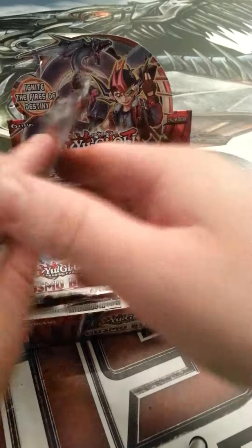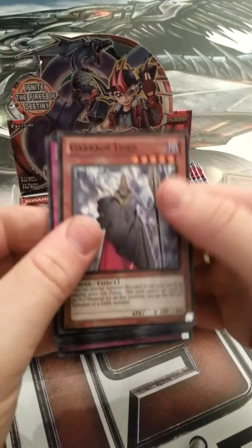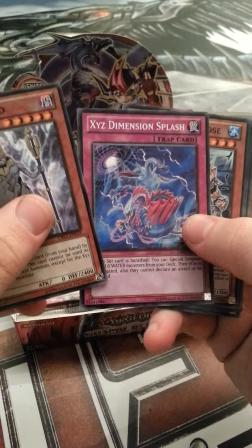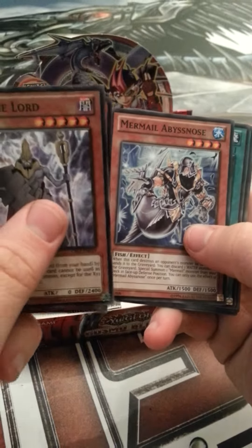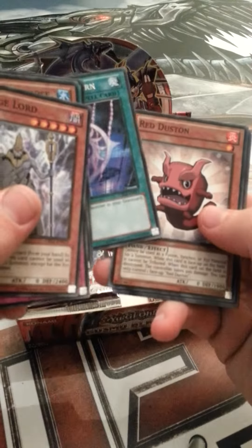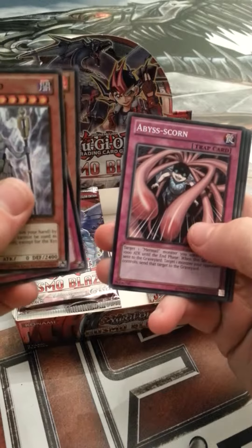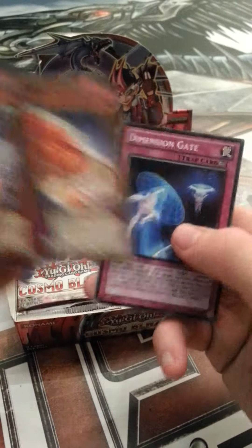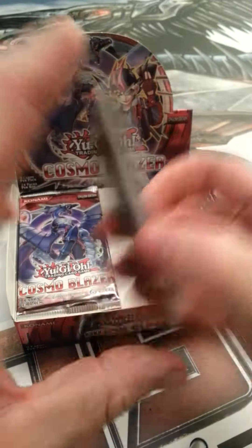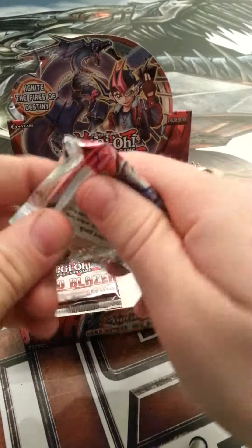So, one Super Rare - not such a fire. We have Garbage Lord, XYZ Dimension Splash, Mirror Mail, Abyss Knows, After the Storm, Hell Dree Reborn, Red Dust Ton, Abyss Scorn, Hazy Flame Stanks, and Dimension Gate. Come on Secret Rare! Harder cards.